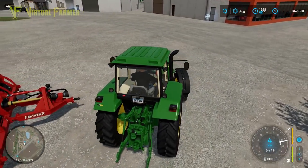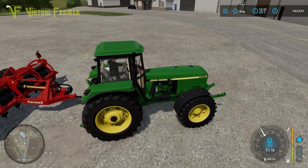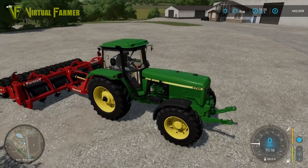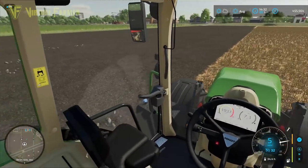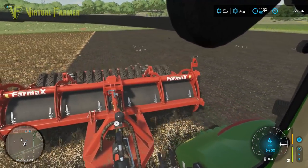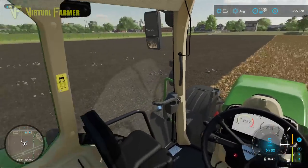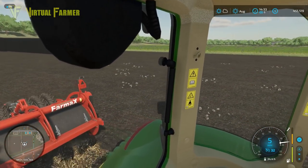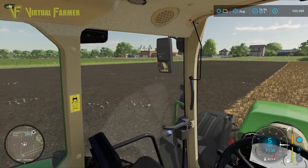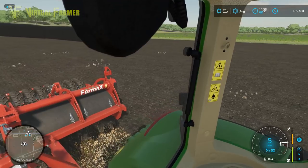This is a geared tractor, so lots of gears to go through. We'll get this hooked up and back up to the field. Now the spader is working its way through the field — it's fairly slow going, about four or five miles per hour, but it's double the width of a plow, so it still gets the job done quicker. One thing the spader does do is pull up rocks by the bucket load — look at the amount of rocks on this field.